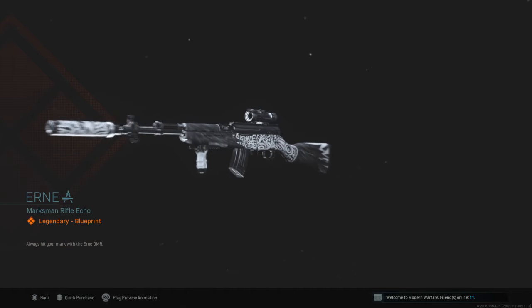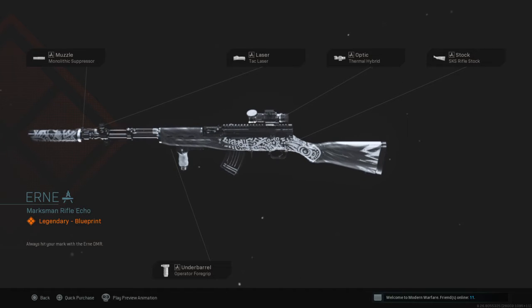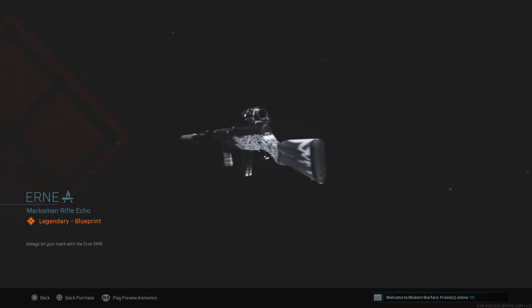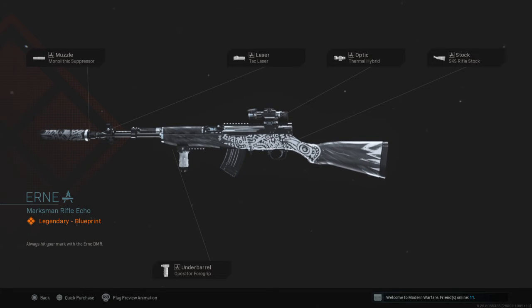This right here is the SKS. Obviously the Monolith Suppressor — nothing too fancy. I thought they'd probably draw eagles going with the theme, but it looks more Indian-themed, with classic-style inscriptions on it, which isn't bad. It comes with the Monolith Suppressor, the Merc Thermal Hybrid optic — just a basic gray and white thermal — a Tac Laser, SKS Rifle Stock, and an Operator Foregrip. This is a very good setup for the SKS.